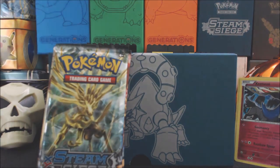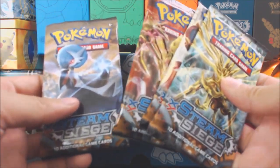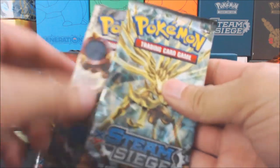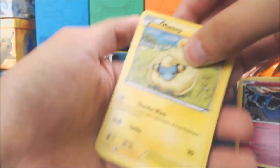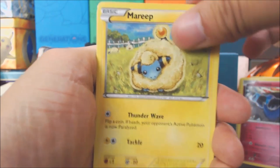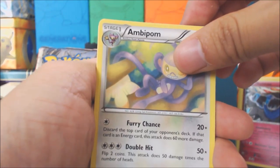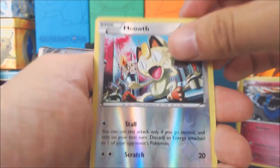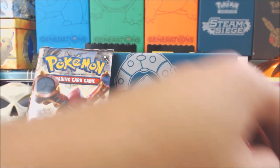I got four packs here — Xerneas, Volcanion, Yveltal, and I'll save her for last. I got a Mareep, a Mantine, a Meowth, Larvesta, a Fletchling, Lampent, Ampharos, Flaaffy, Reverse Holo Meowth, and an Armaldo. Little Armaldo, you little guy.